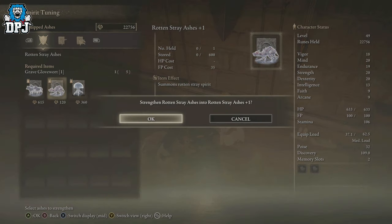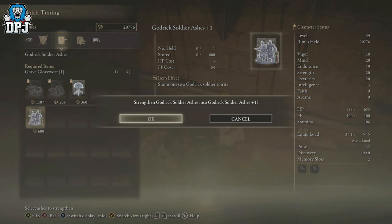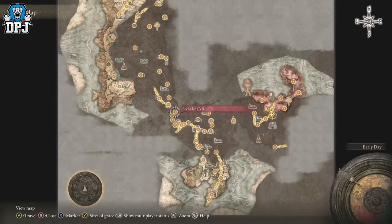To level these up you need items called Grave Gloam Warps. There are certain versions of these, indicated by the number next to them, and certain versions are needed to upgrade spirits to additional levels. You probably have some already — if not, do a quick search on YouTube and there are thousands of videos to pick from, so they're easy to get. You'll also need runes, but not too many. Level the Rotten Stray Ashes up to at least level 3. You can go higher to make it even easier, but level 3 worked great for me.